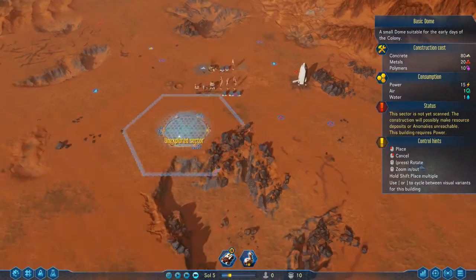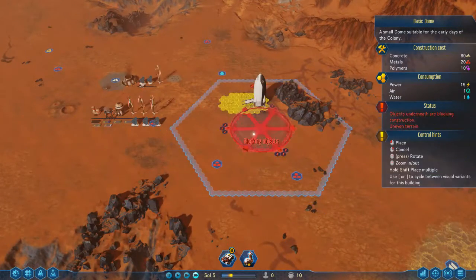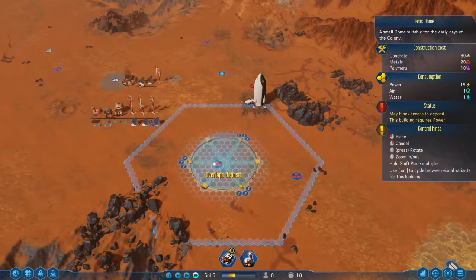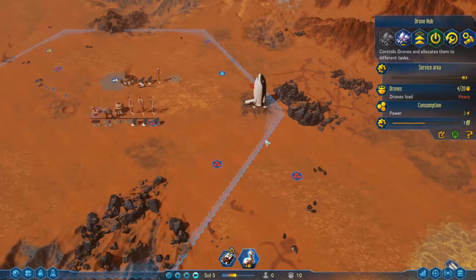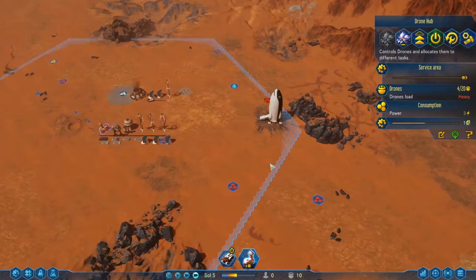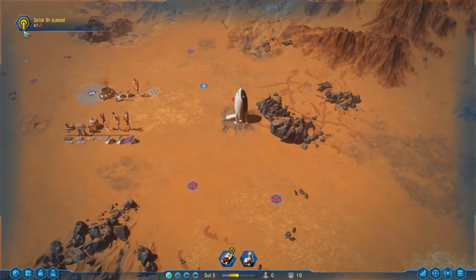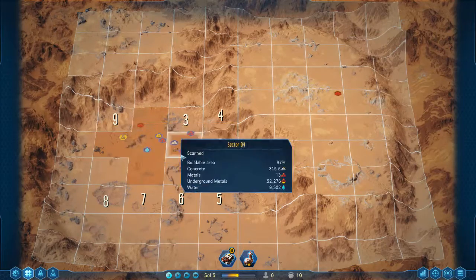We've got the basic dome which is what we're going to be building, and I kind of want it where my rocket is, or at least covering all three of these metal deposits. The other thing is I might just be outside the range of my drone hub by doing that, which is a pain. New sector scan — we'll set that one to be scanned afterwards.